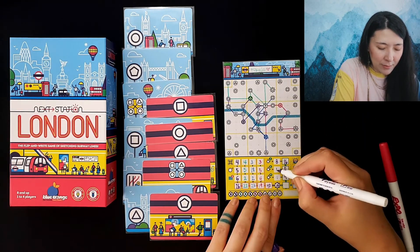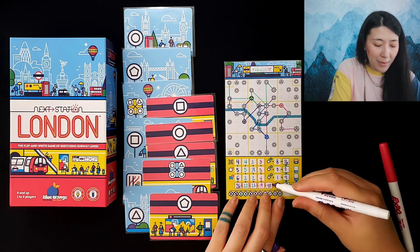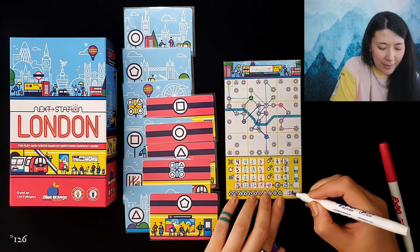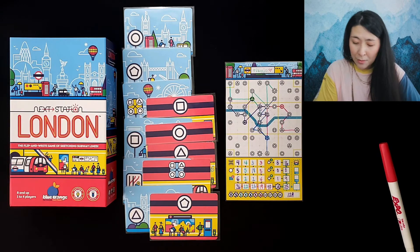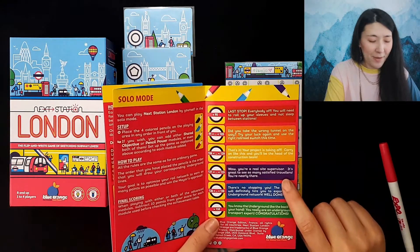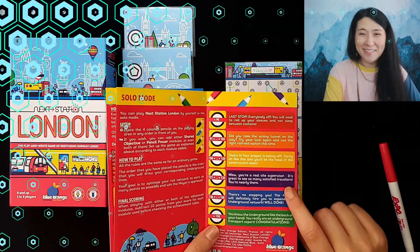Checking how we did for solo mode: it says 'Wow, you're a real supervisor — it's great to see so many satisfied travelers, you're nearly there.' So there you have it — that is a playthrough of Next Station London.